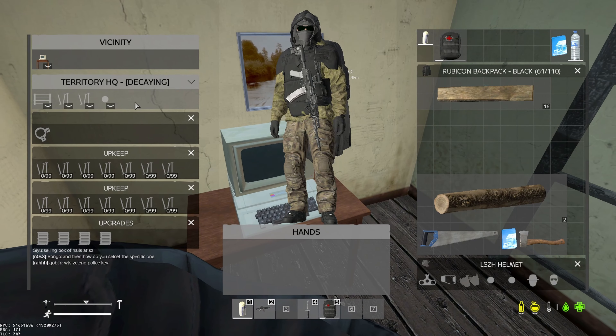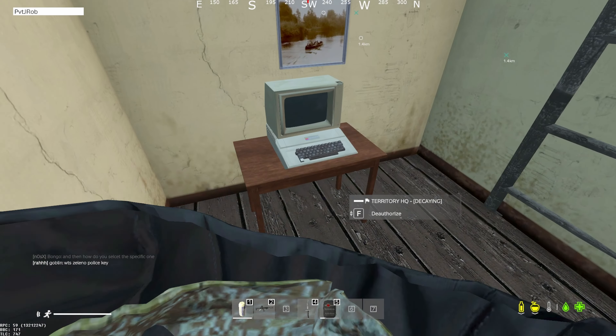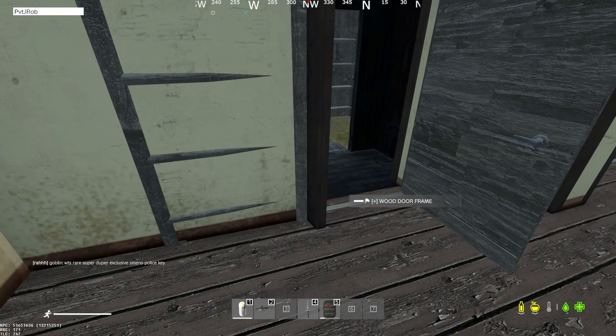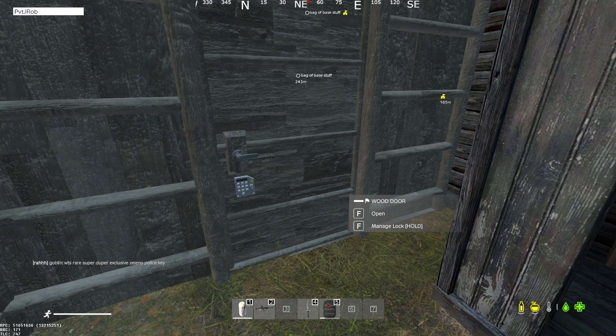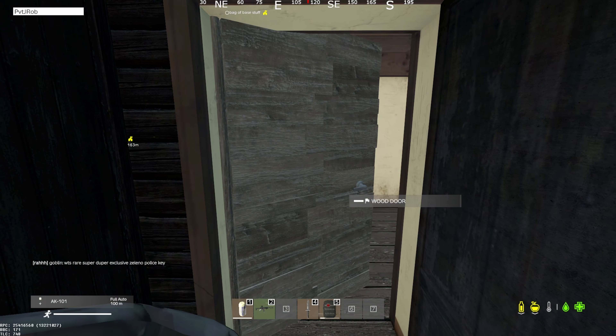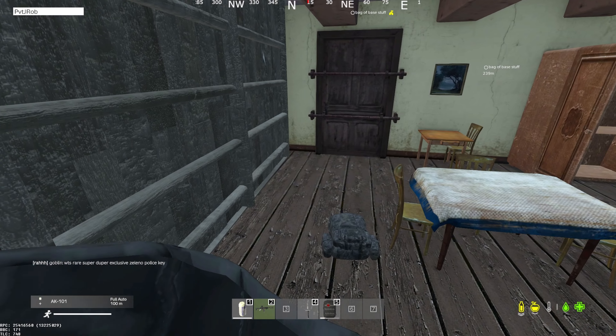Make sure you get nails eventually — it won't decay for a little while, you have a couple of hours. Get nails on the HQ as soon as you can to keep it from decaying. You can also buy nails from people at the safe zone — definitely a barter item. Someone is selling nails for 25k at the safe zone — you can always do that.